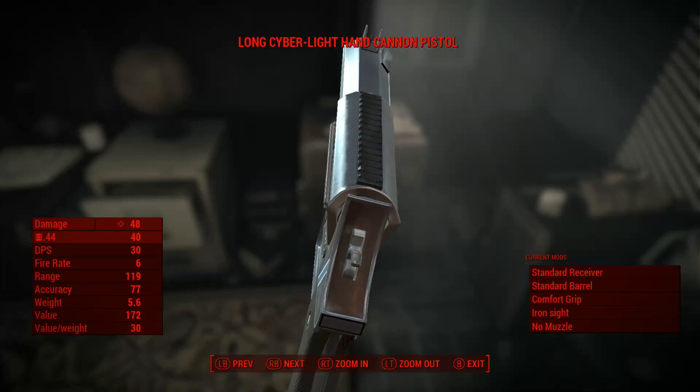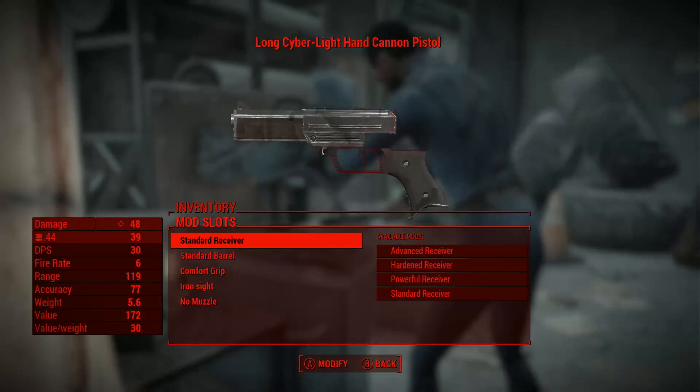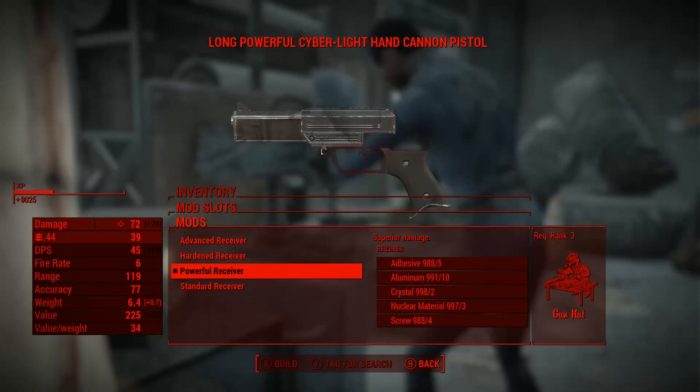The weapon uses .44 caliber ammo and has four different moddable parts: the receiver, barrel, grip, and sights. The receiver has the usual three types aside from the standard one, and they require the Gun Nut perk to be built.